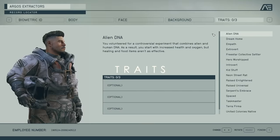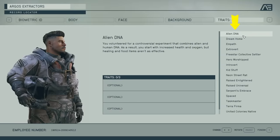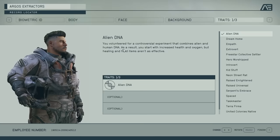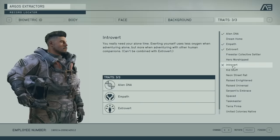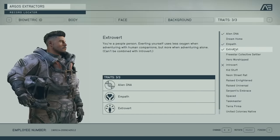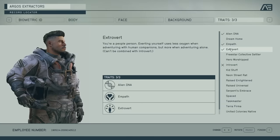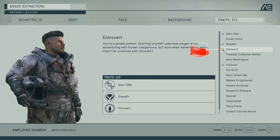Now for the trait section — it's fairly self-explanatory. If you hover over each one, it tells you what it is. For example, one says you volunteered for a controversial experiment combining alien and human DNA — as a result you start with increased health and oxygen, but healing items aren't as effective. You can choose three traits. Some of them tell you that you can't pick another one, and when that happens it'll put an X over the incompatible trait. A checkmark means you picked it.